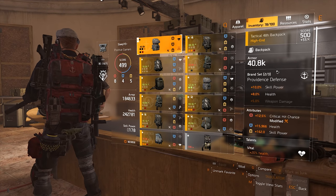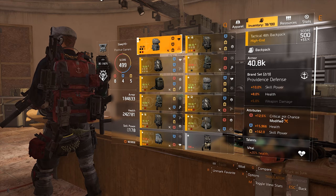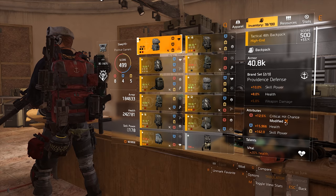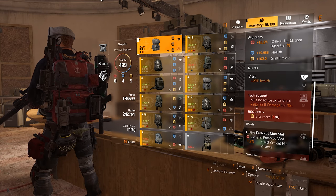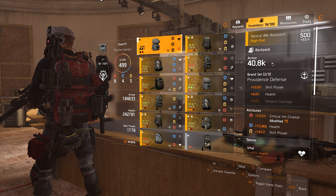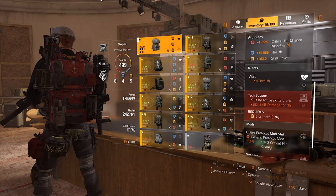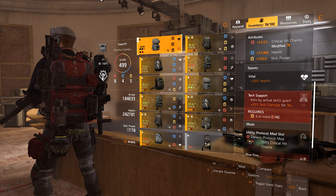My backpack is the second Providence piece. On the backpack you want high crit chance and high health roll — ideally crit chance, weapon damage, and a high health roll. I have 12.5% crit chance on it, which is pretty good. On the backpack you just want Vital as the talent; the other talent doesn't really matter, probably just get Hardened if you can. As a mod I have a utility protocol mod with 1.5% SMG critical hit chance — note that this doesn't show up in your stat sheet.